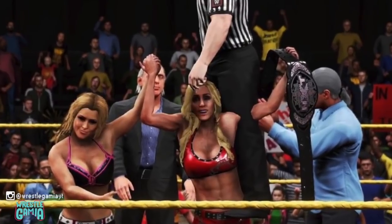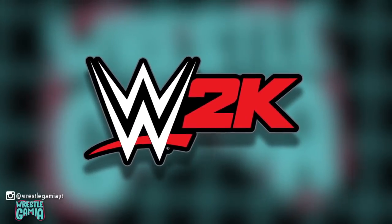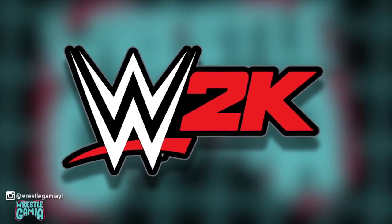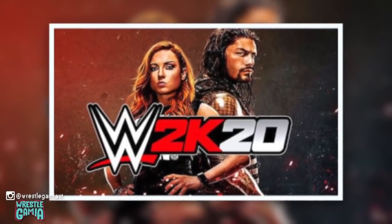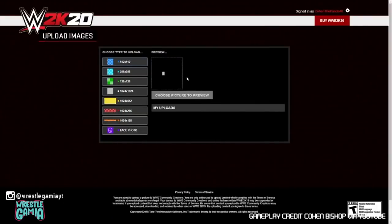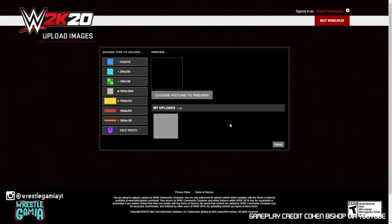Whilst glitches aside we had some fun with the game, eventually after many days without a response from 2K, they announced that an official patch would be on the way. Patch 1.02 was released on 1st November 2019 and it attempted to fix some of the most game breaking glitches and finally got custom logos working.